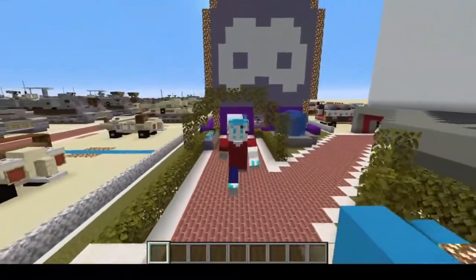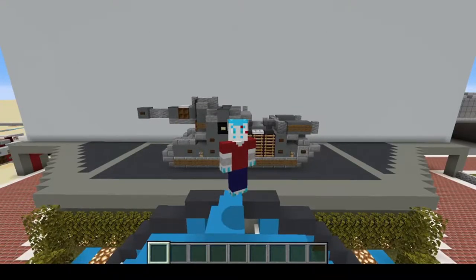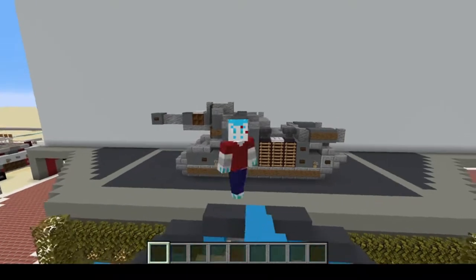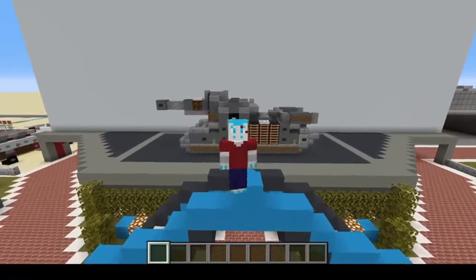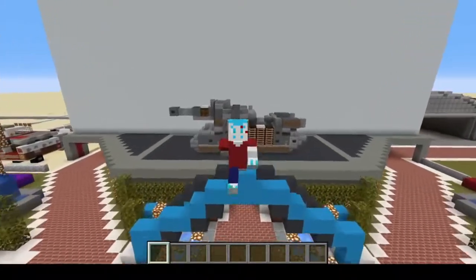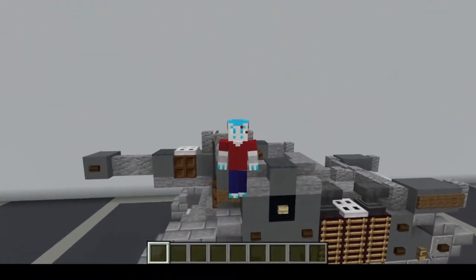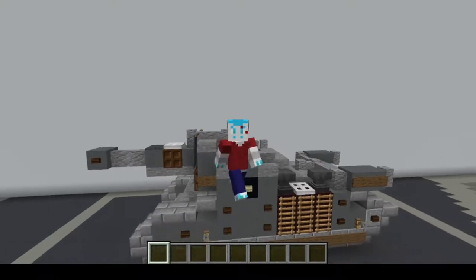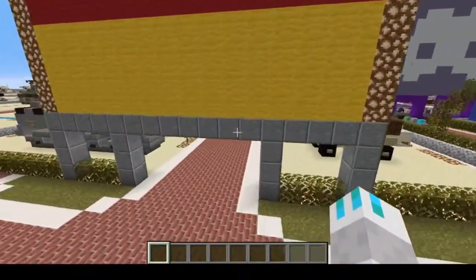So let's get into today's tutorial. Today we are building the 10.5 centimeter leFH 18/3 Sf Geschützwagen B2f, otherwise known in World of Tanks as the Leaf Blower. This tank is a powerhouse you do not want to get on the bad side of. It's basically an artillery piece — a French B1 hull with a German 10.5 centimeter gun, so it's a marriage made in heaven or hell.